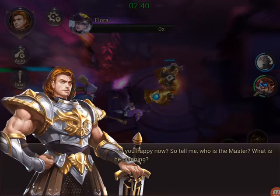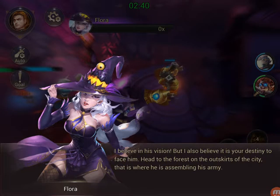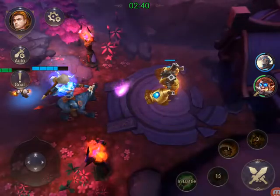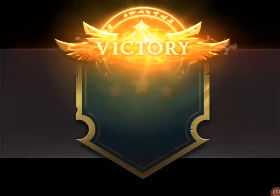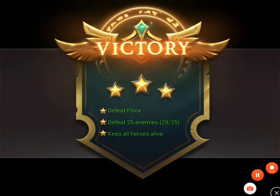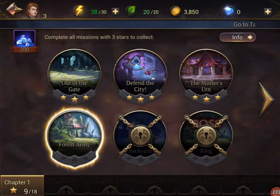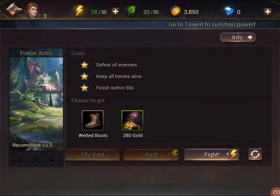We found some weapons and items — you can actually equip your weapons and other gear too. It doesn't really change the way it looks on your character, but you can put it on. We got a three-star victory — defeated Flora, defeated 25 enemies, kept all heroes alive, and we got a crook which is a weapon piece of gear.